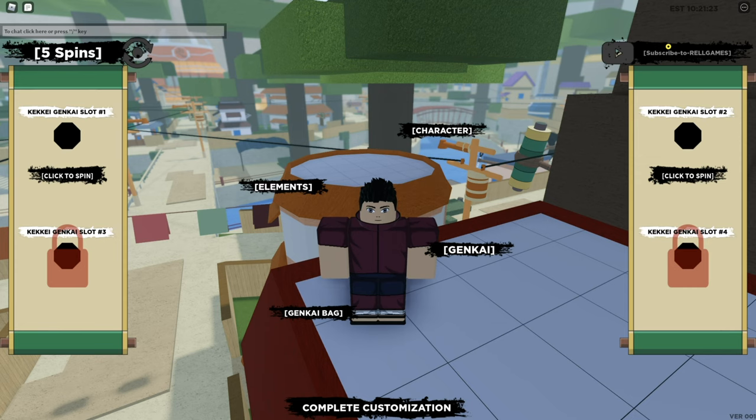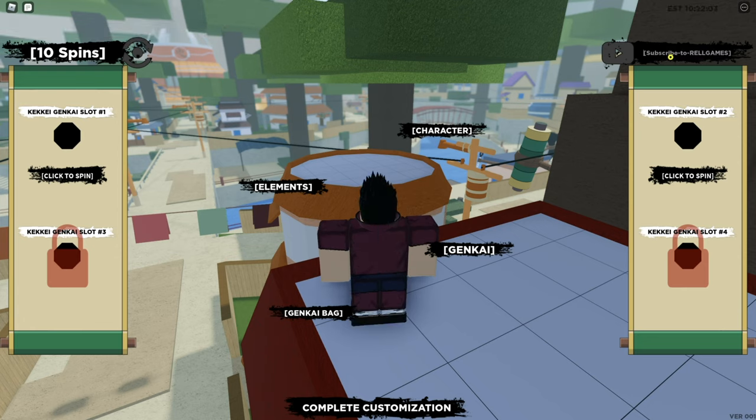Alright, so the first working code, which was released at the time the game was released, is the RELEASE code. Make sure the code is all capitalized — all the letters in the code are capitalized — and make sure the R in RELEASE is capitalized. Then once you got all that sorted out, put an exclamation mark and boom, it should get accepted. She's got spins right there as you can see.